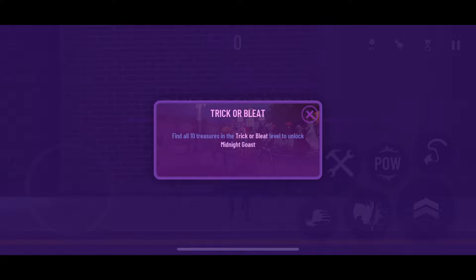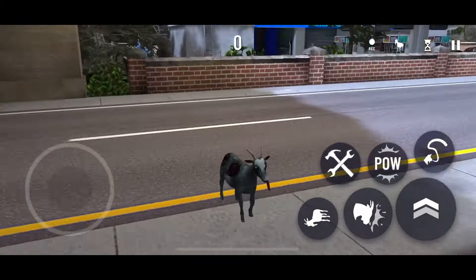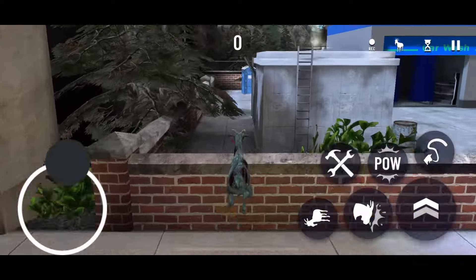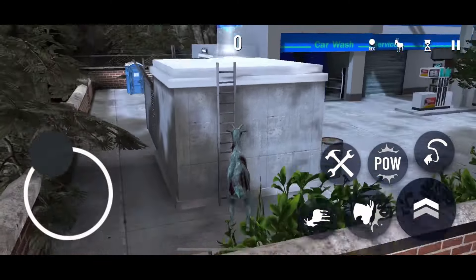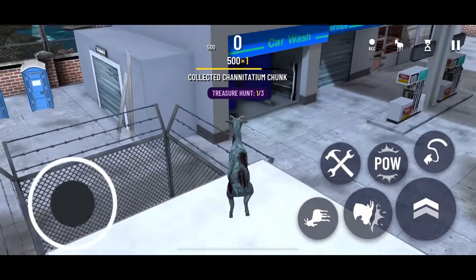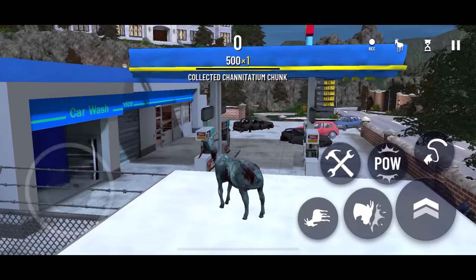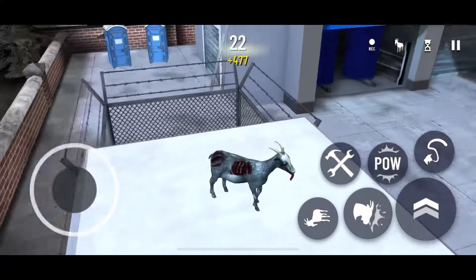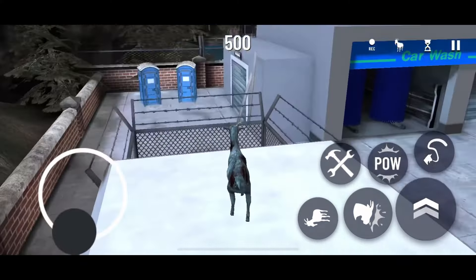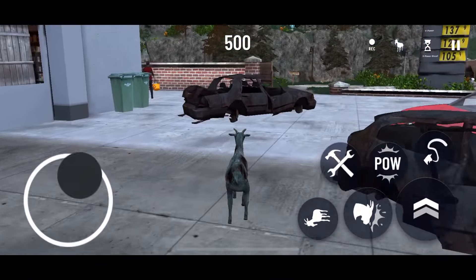Trick or Bleat — find all 10 treasures. There will be 18, but we only have to find 10, so we're going to be finding 10 today. It looks like it's the exact same map as last year, with the orbs in the same places. Also, tip: if you just want to get it over with and unlock the goat as fast as you can, you can go out and back in and do the same orb over and over again, and that will work too.